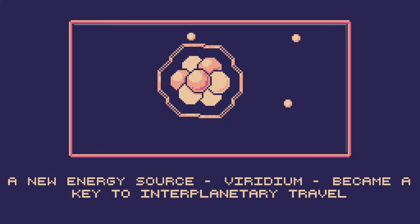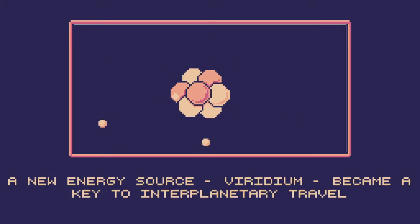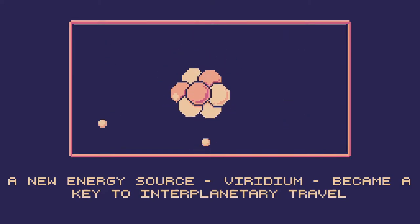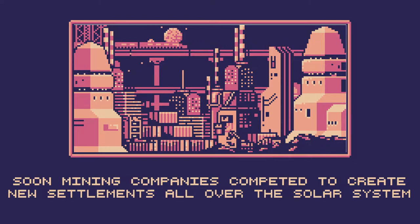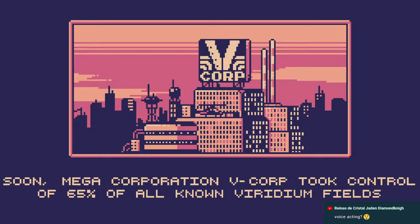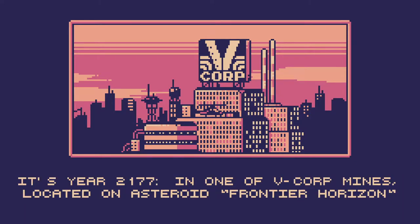A new energy source, Viridium, became a key to interplanetary travel. Soon, mining companies competed to create new settlements all over the solar system. Their political and economic power grew to surpass even the largest nations. Megacorporation V Corp took control of 65% of all known Viridium fields. It's year 2177.